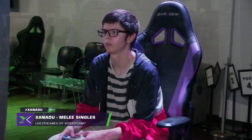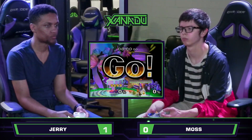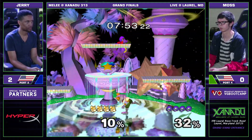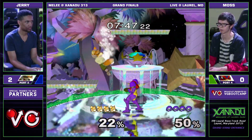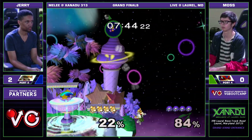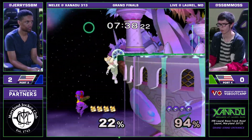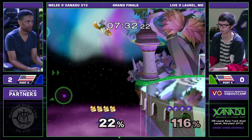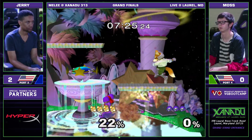Let's see if Moss goes somewhere else — Fountain. Let's see if Jerry goes for those up smashes again. He's just sharking, throwing him up and waiting for him to come down with neutral air because that's how they first started. There's an up smash to get him off the ground. Down smash, charge — first time we've seen that. Really good timing by Jerry.